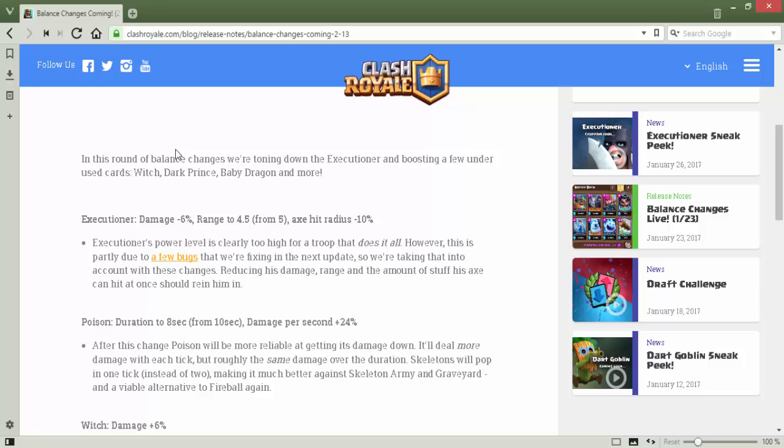In this round of balance changes, we are turning down the executioner and boosting a few underused cards like the Dark Prince, because they are now found in lower arenas and were using lower numbers. In the higher arenas they are just taken out by a fireball and they're gone. So baby dragon, dark prince, witch, and executioner are all affected.